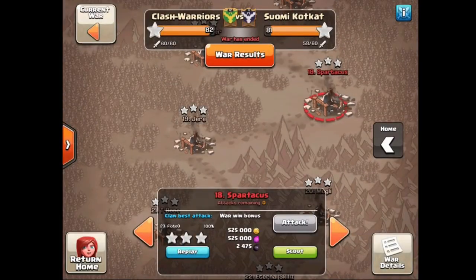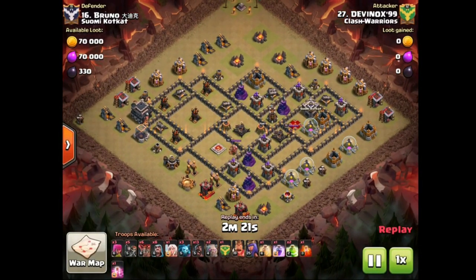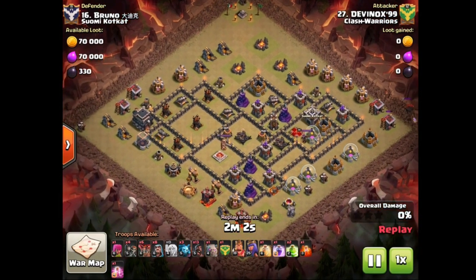The next hit is on base 16 where we have Devanox 99 coming in with one healer and two golems. So I guess we're gonna see the lava hound trick — yes. I was thinking healer on the golems but no, it is of course going to be the good old lava hound trick. The lava hound is going to be out of the raid for the entire duration of this attack.